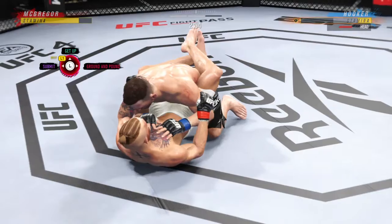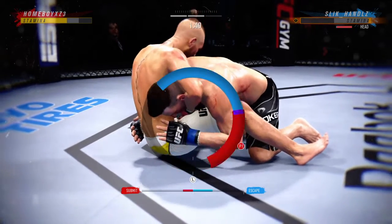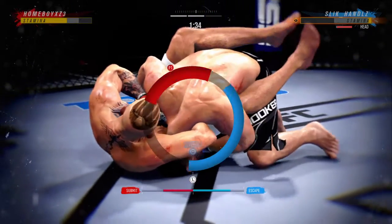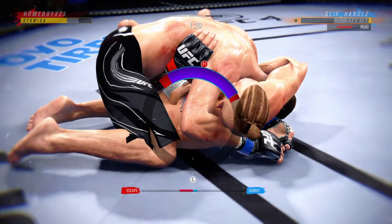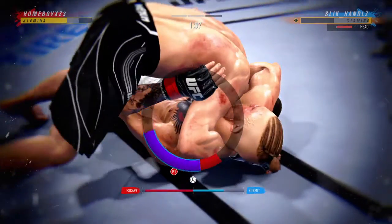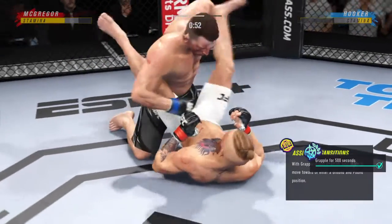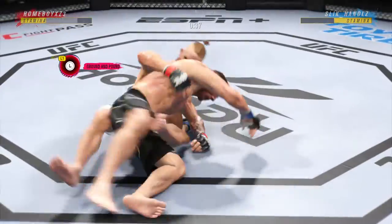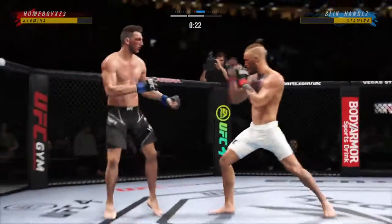He goes in and secures the takedown, working on a guillotine — he's stuck in the guillotine. He jumps over into side mount to try to counter the guillotine, maybe going for that Von Flute choke — or I guess we should call it the OSP choke at this point. Not tapping out tonight. Full guard here, DC. He needs to be passing immediately. In the full guard is where you are in most danger as a top fighter, because they have all of their submissions — the guillotine, the armbar, the kimura. If you pass, you really do limit the danger from the top position.